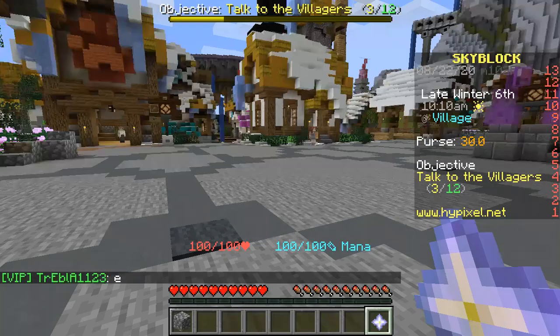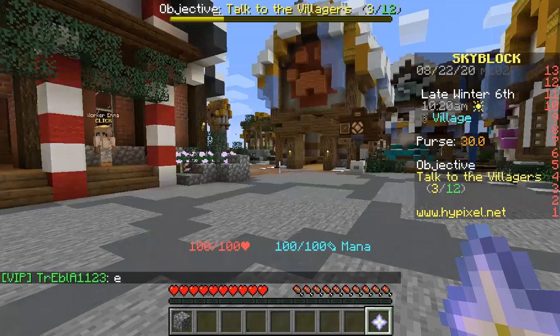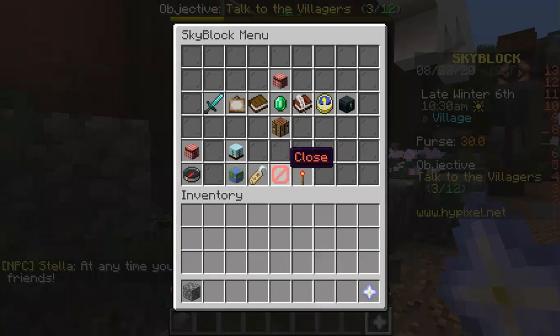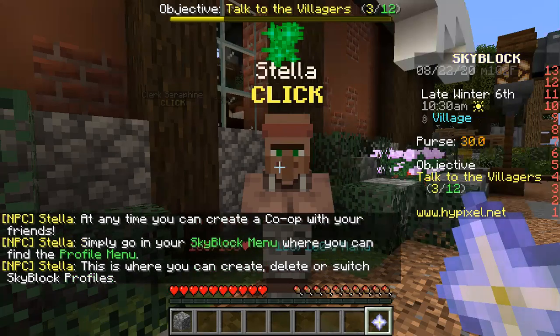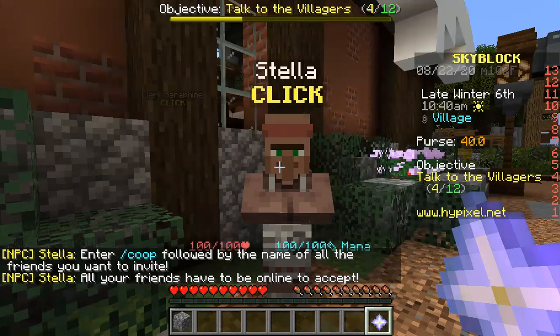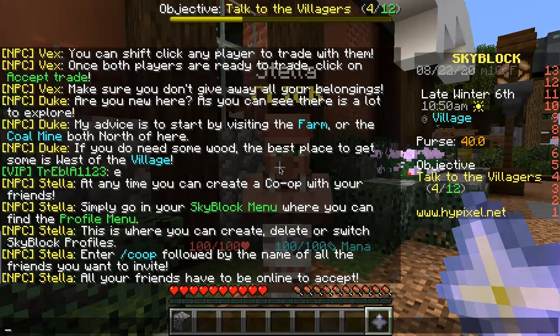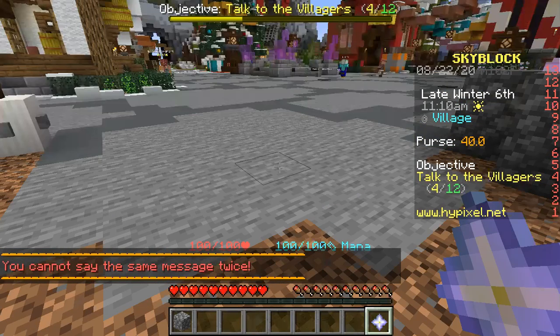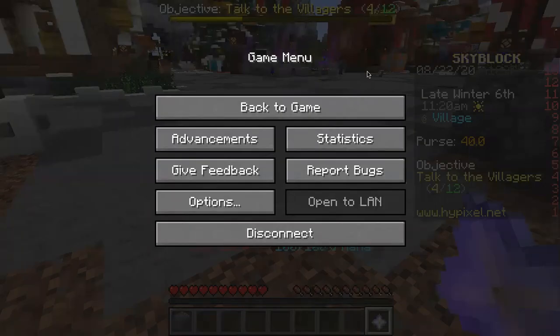I need to find some more villagers. Here's the final one I'm gonna visit. Anytime you can create a co-op with your friends — simply go to the SkyBlock menu where you can find the profile menu. This is where you can create, delete, or switch. All your friends have to be online to accept. This is probably gonna be the end of our episode. Thank you everyone for watching, and see you next time on Minecraft SkyBlock. Peace. If you haven't, like and subscribe for more Minecraft.